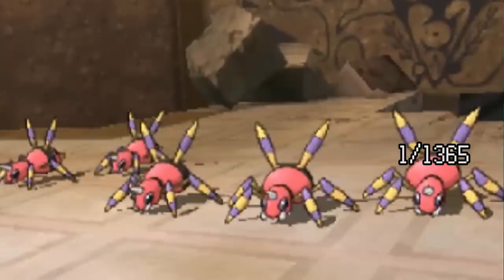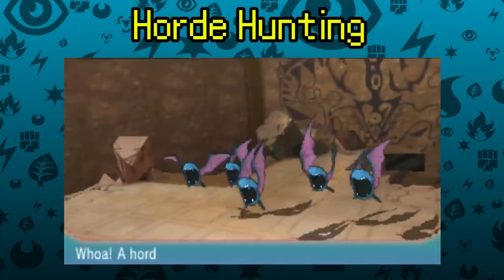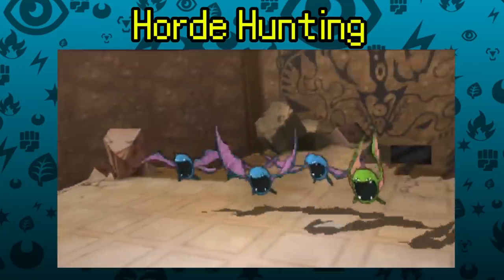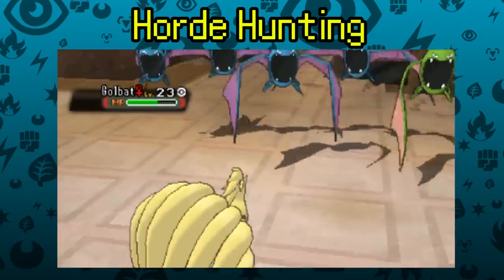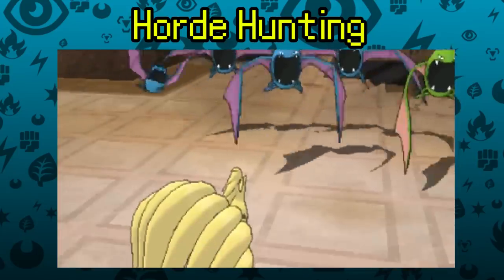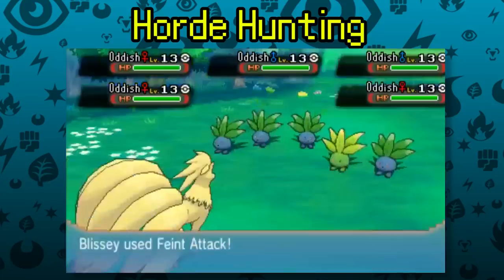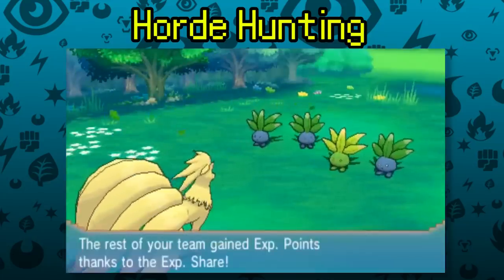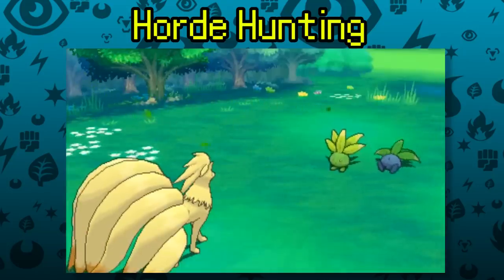Your odds for Horde Hunting with the Shiny Charm are still around 1 in 1,365, but because you see 5 Pokémon at once, it's one of the fastest methods. Call a Horde with Honey or Sweet Scent; if you don't see any shinies, run and reset. Once you find a shiny in your Horde, knock out the other 4 Pokémon before throwing a ball. Be careful not to attack your shiny, and stay away from multi-hit attacks like Surf and Rock Slide.